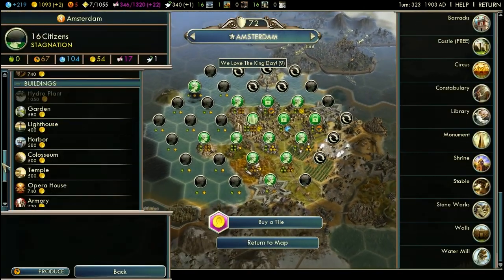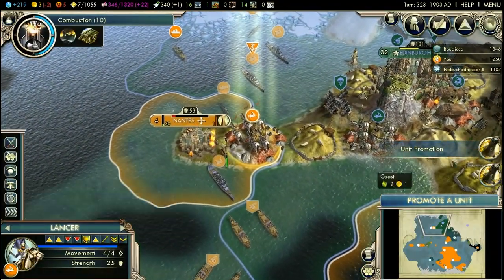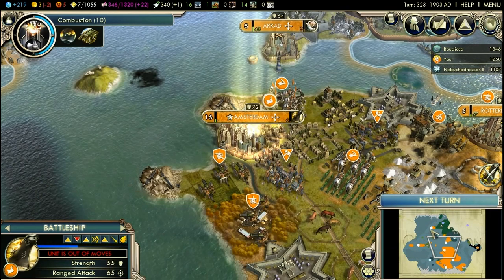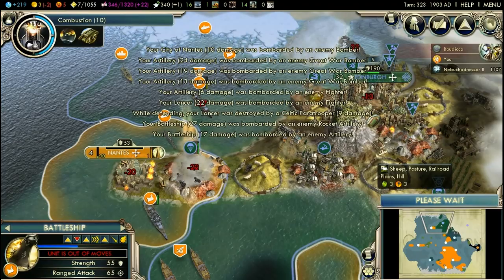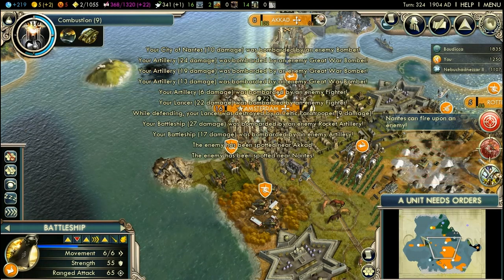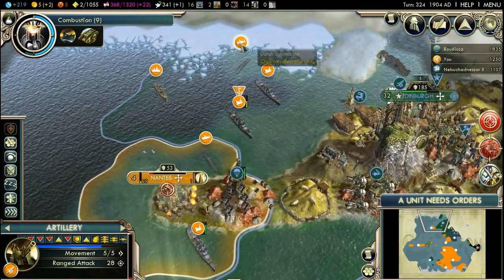Okay, let's get the battleship — let's buy a battleship and produce a battleship. You're just gonna stay here and you get the promotion. Not really sure if I can conquer the city at this moment. They went for the Lancer — perfect. And they also attacked the artillery, which is not the worst that could happen.